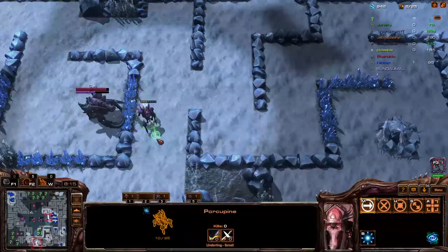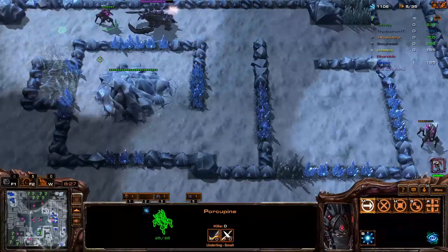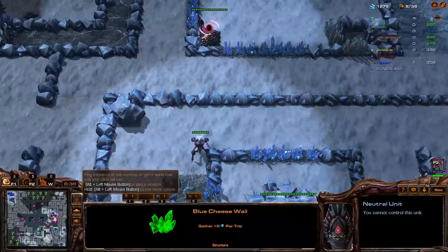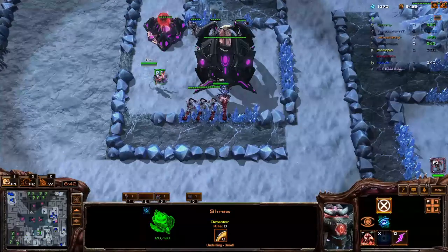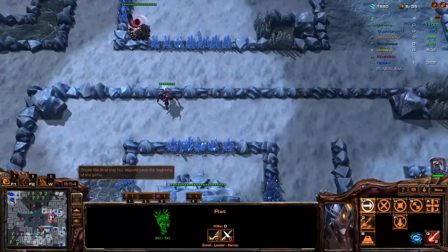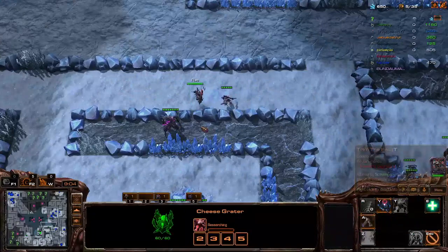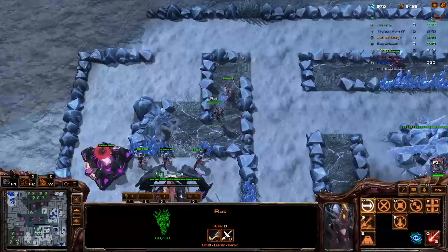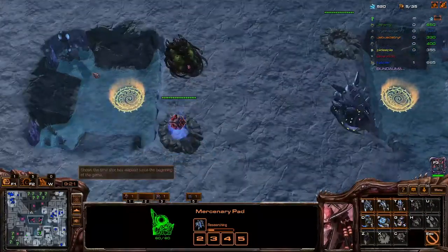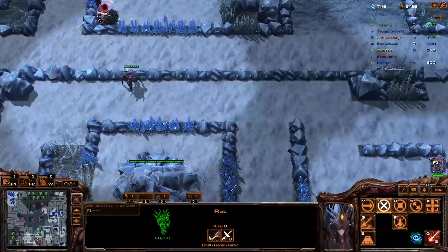Oh my god, wow — I got lucky there. It looks like he's going to push. My scouts are a little bit more expensive, but they see over walls and I can keep them alive. One reason he didn't find my base was because a lot of his attention was on the stalkers — so that's another benefit. While I'm in the process of teching up, say they're massing lurkers — I can just make a few hamsters and I already have the tech ready for it.